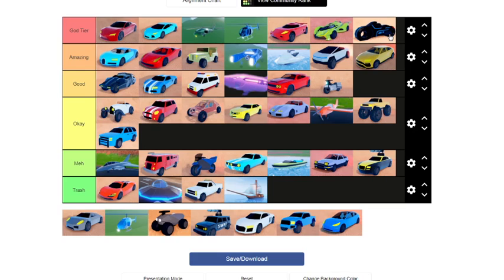Next we have the Volt Bike — Volt Bike goes up in god tier all the time. It's 1 million but if you use the glitch it's OP — you can go 180 degrees, do 360s, jump into the air, jump on mountains. It's one of the best vehicles in the game. I definitely suggest you buy the Volt Bike.